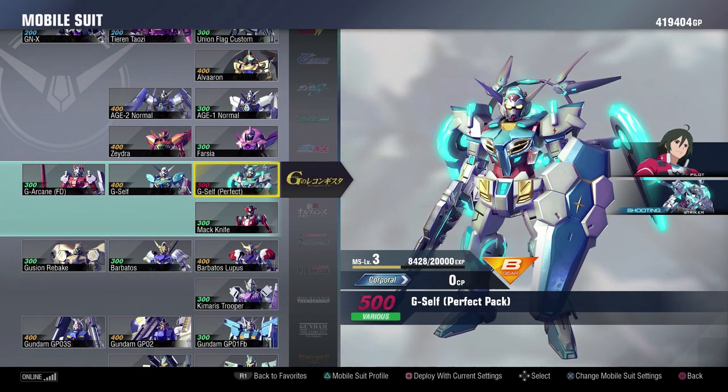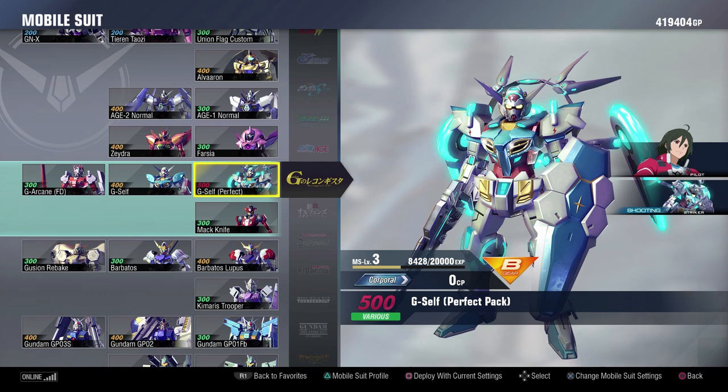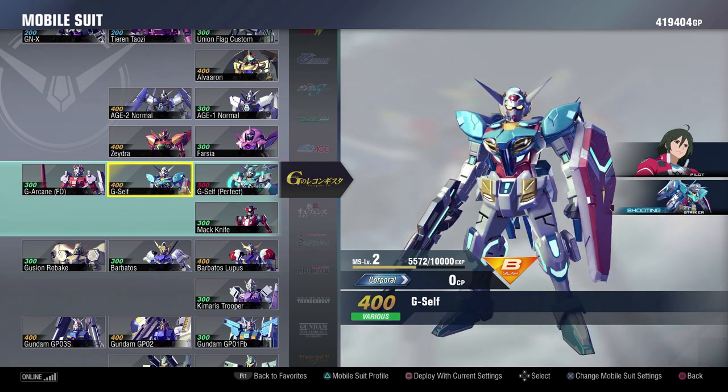For Reconguista in G, we start off with the G-Self Perfect Pack, which is also DLC. The Perfect Pack is a lot of fun to play as — it has some really, really cool combos and it's very powerful. It doesn't have as much health as I would like, but what it is able to do on the field is really good. For the basic G-Self, it can access a lot of the things that the Perfect Pack has, and it's not DLC. What it brings to the table is pretty good, definitely serviceable, nothing terrible. The melee is fine.